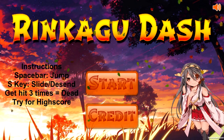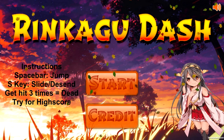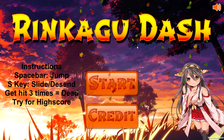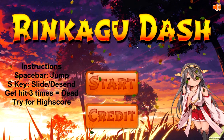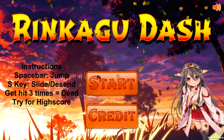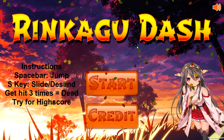As you can see, compared to the very first one, our start screen now has an instructions section which tells you: spacebar is jump, S key is to slide or descend, and if you get hit three times you die. Try for a high score. It is a 2D infinite runner.